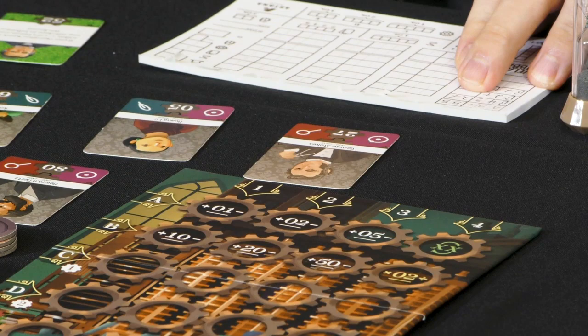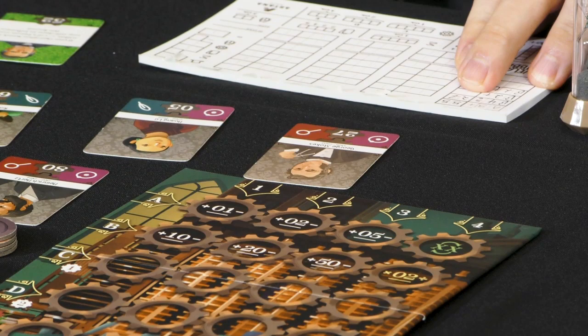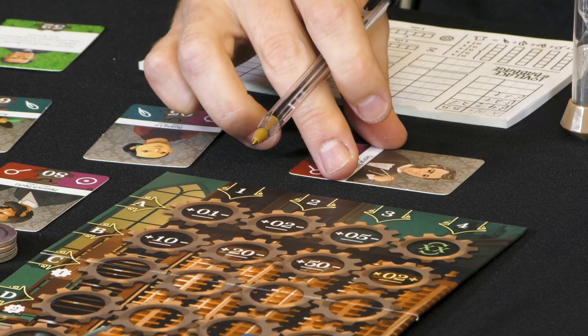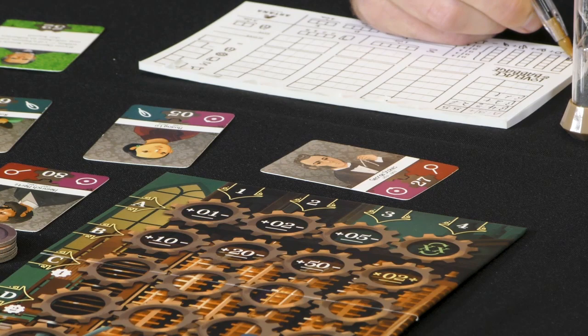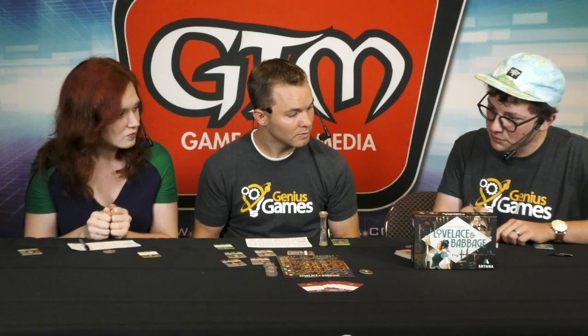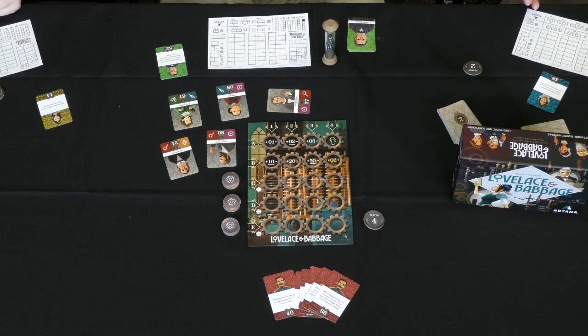Let's do it as an example. Starting at 55 — I used B4 divide, which divides by two, giving 27 rounding down. That means I achieved this goal card. I choose one of the two icons — I'll take the Bohr's atom here. That gets tapped and I'm now in the lead for majority on that one. Player two's turn: A3 minus turns 55 into 50 — just minus five — which hits no numbers. Back to me: B3 minus, which is minus 50, giving me five.